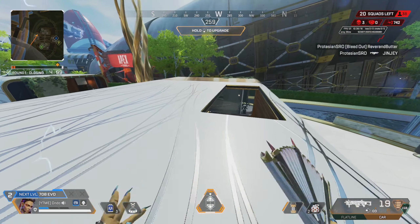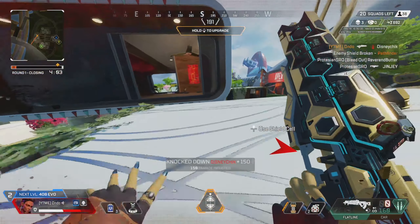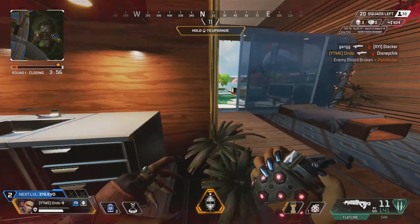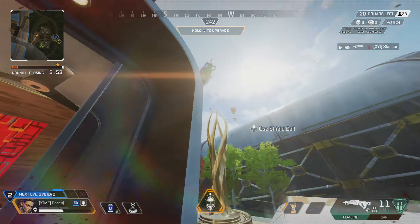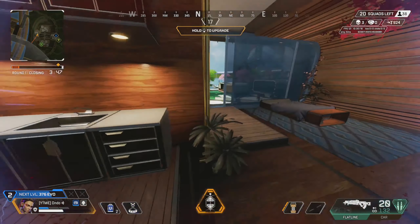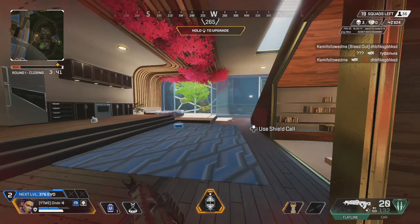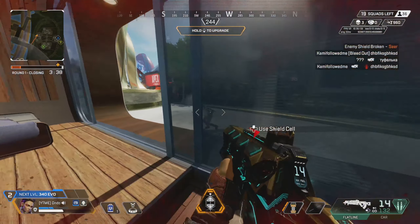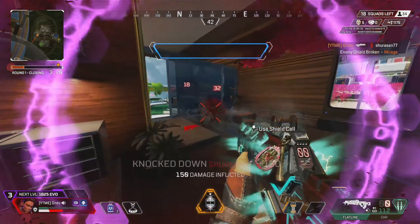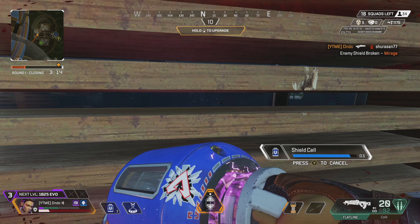Starting off with the Flatline — my second favorite AR. You can see me using it in the background gameplay. The Flatline is very good at close and medium range; long range is a bit iffy, especially on controller. It's very versatile and probably the best weapon to find off drop because you don't need a mag — it fires slow with high damage. It's got to be up there in everyone's list.